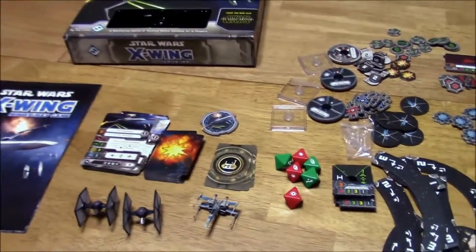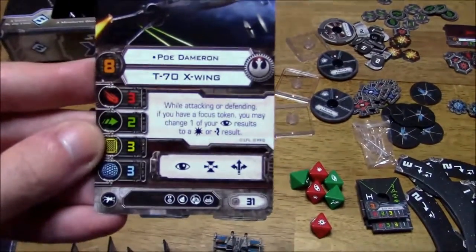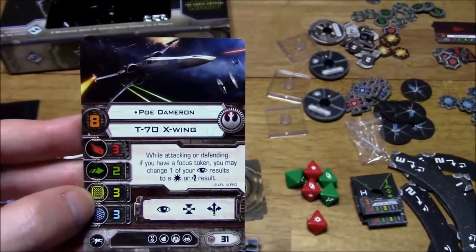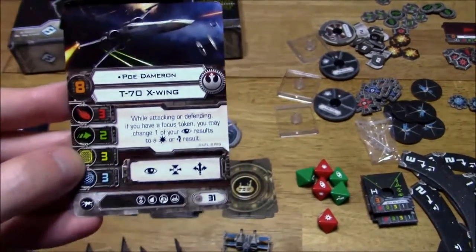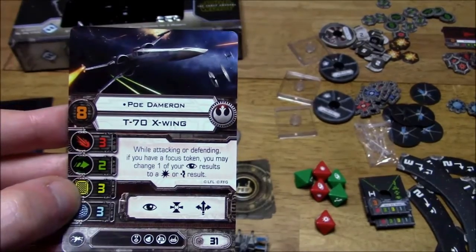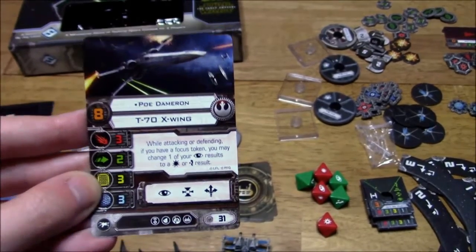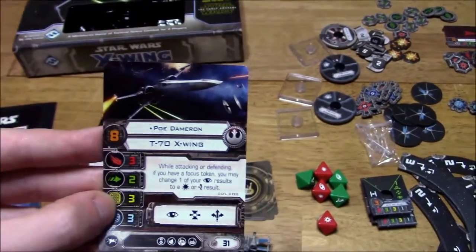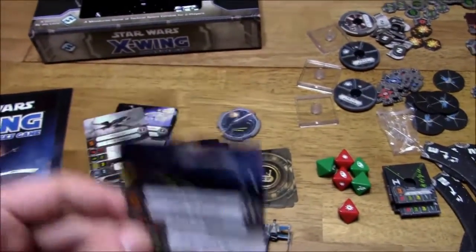What I'd like to do now is read off some of these cards so you can see what some of the pilots can do. We'll start with Poe Dameron. He has a pilot skill of 8 and stats of 3, 2, 3, 3. I think this ship has more hull than the original X-Wing. His ability is: while attacking or defending, if you have a Focus token, you may change one of your Focus results to a Hit or Evade result. You can also do Focus, Target Lock, or Boost — I think the original X-Wing in the core game did not have the Boost action, only Focus and Target Lock. So this X-Wing is way more advanced.